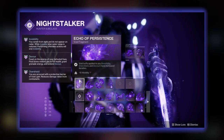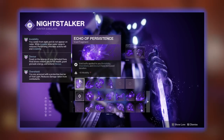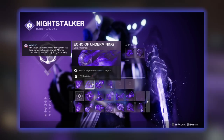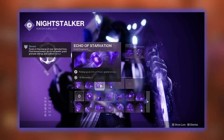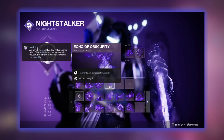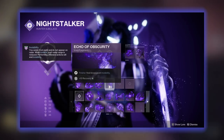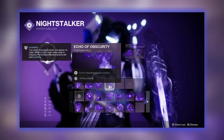Fragment-wise, we are starting with Echo of Persistence, which will allow our invisibility, overshields, and Devour to last longer — since we are using all three of those buffs, this is very essential. Then we have Echo of Undermining, a cool fragment that allows your grenades to debuff the enemy, which also makes you invisible. Next is Echo of Starvation, which lets us proc Devour whenever we pick up an orb of power. Finally, Echo of Obscurity makes us invisible whenever we finish an enemy.